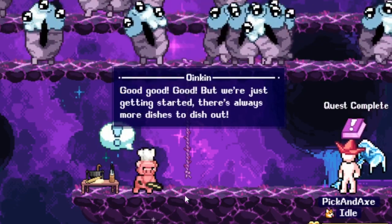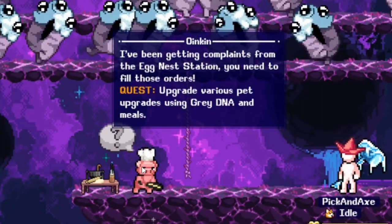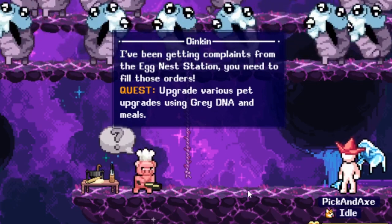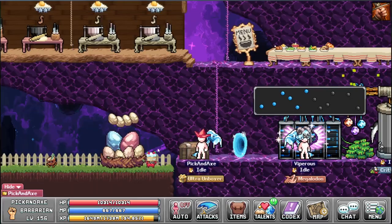Good, but we're just getting started — there are always more dishes to dish out. The egg nest station has complaints: you need to fill those orders. Upgrade various pet upgrades using gray DNA and meals. We got the new stamp, some ladles, and some eggs — let's use those eggs.